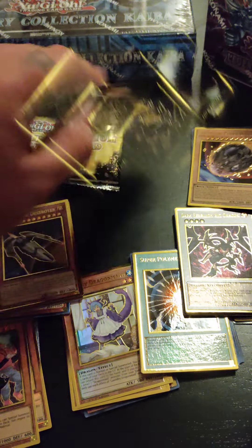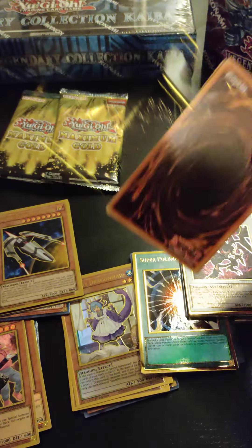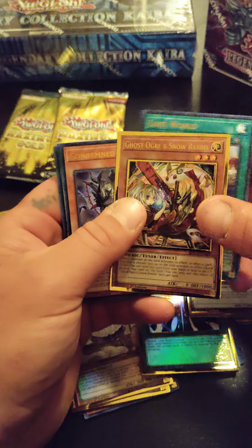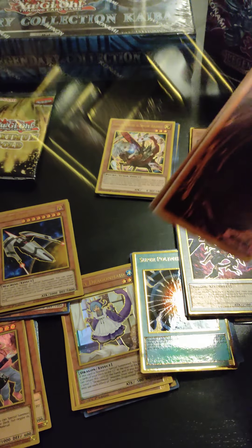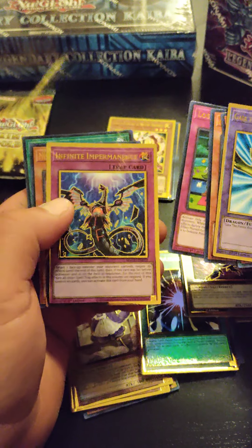Another Primal Bean. Ghost Origin Snow Rabbit. Lady Debug. I am starting to like these gold packs — they actually have some nice cards. I like the gold rims around the card, that's actually a pretty neat idea. Oh, Infinite — I am going to sleeve this one up.